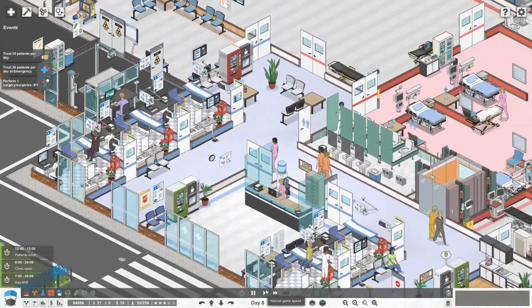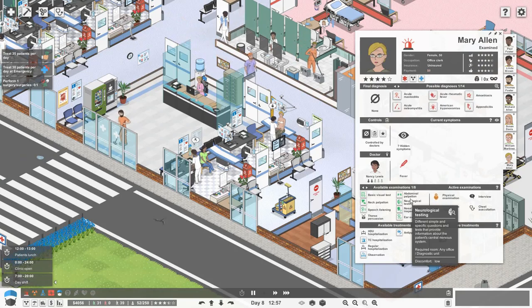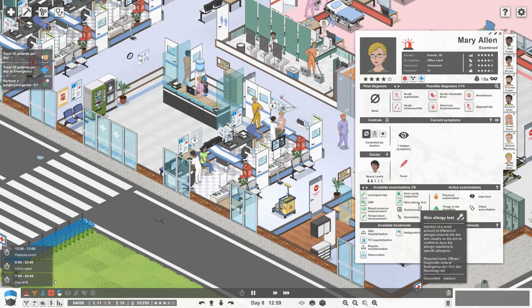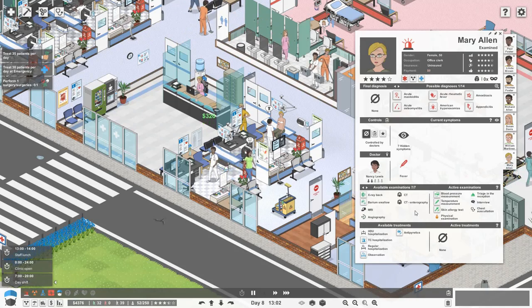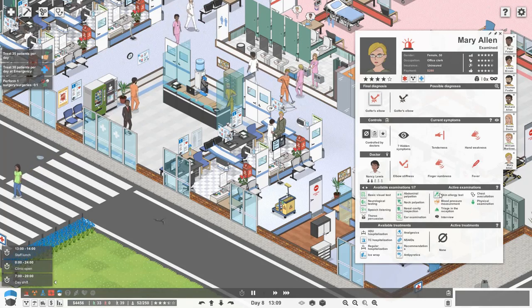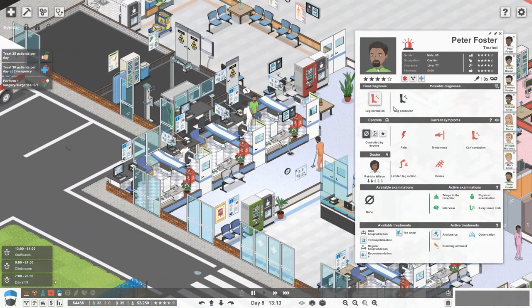Down here it's gone pretty quiet. Mary Allen — we're not quite sure what's wrong with her, could be a massive array of things. She's having a physical exam done. Let's check blood pressure, temperature, and do a skin allergy test. Oh — Mary's got golfer's elbow! Stop those tests, do a nice wrap — that would be great.